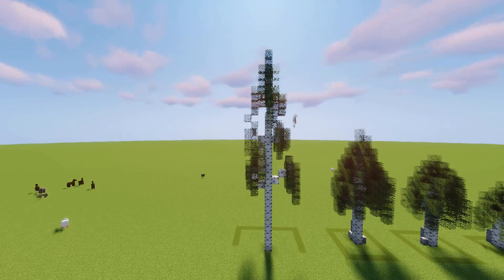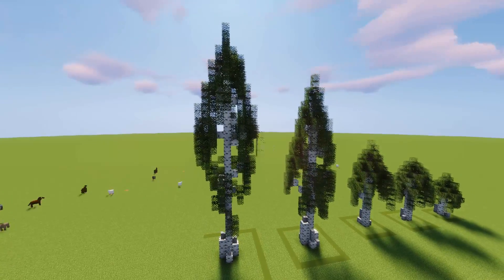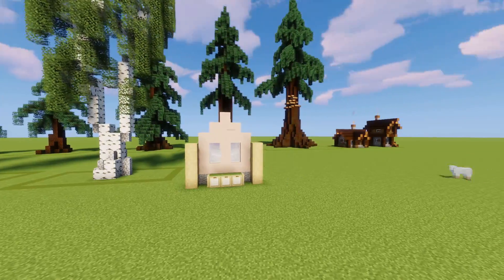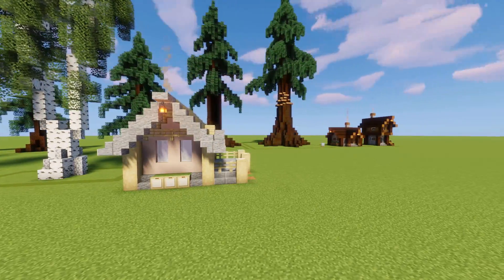As usual, I'm making three small trees as well as three larger versions of the birch tree, for what I consider to be the best variety-to-effort ratio. Normally the birch biome doesn't come with any structures, so I decided to just make some houses to place in the forest.